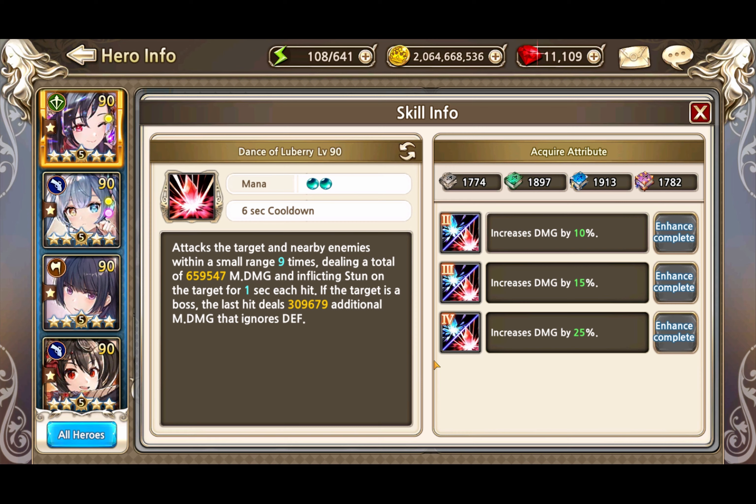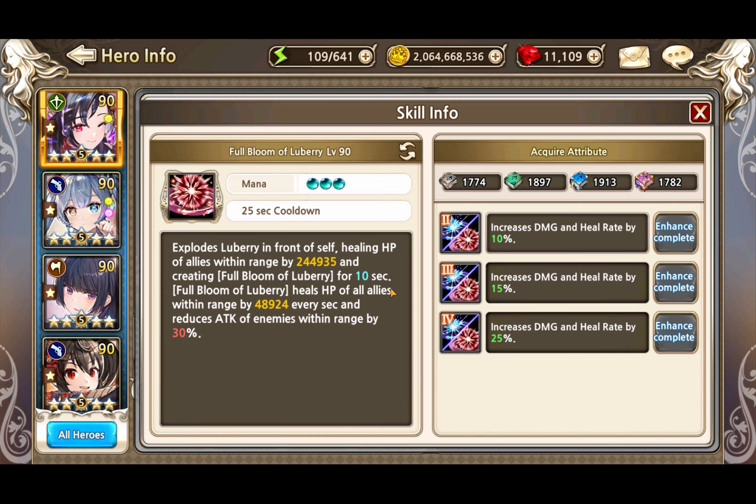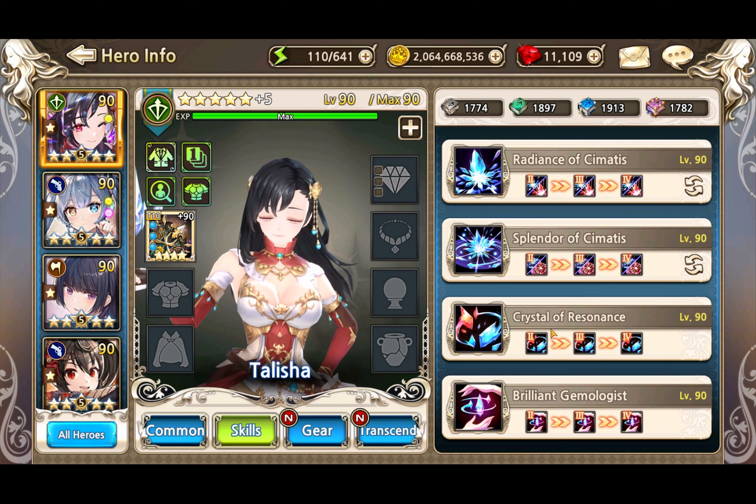The other form of S1 is also an AoE kind of spell - both of them hit AoE with a stun attached. And if the target is a boss, there is again an ignore defense part, and this also has a very interesting perk. The S2 skill - the first part is AoE damage and mana recovery. What I have seen is that this doesn't really hit herself, which is kind of strange. She is not really in range for it, so it works more for your frontline and middle characters but not herself, so she doesn't get any mana from it.